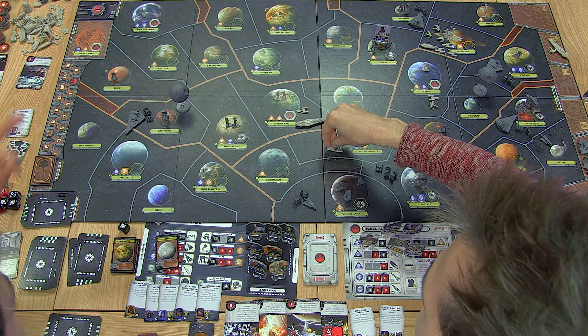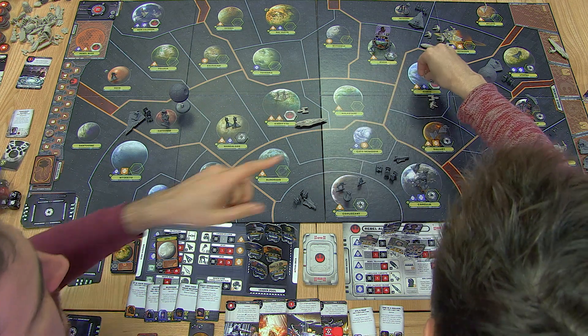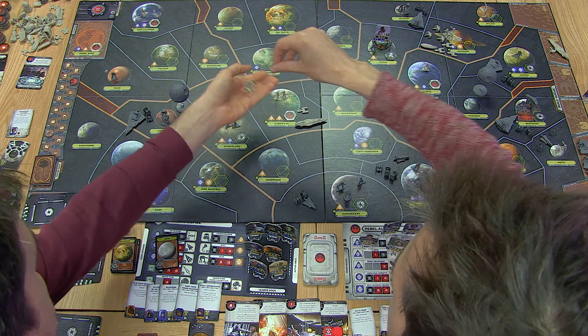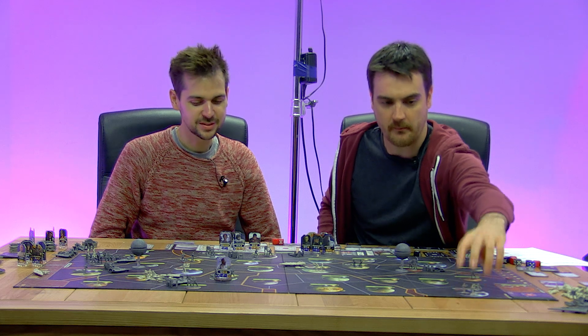What about our spare Rebel Troopers? We can't put them on Naboo — we'll put the fighters on Naboo and stick the troopers on Mon Calamari. We've got some Mon Calamari uprising. So then we have to draw new mission cards.